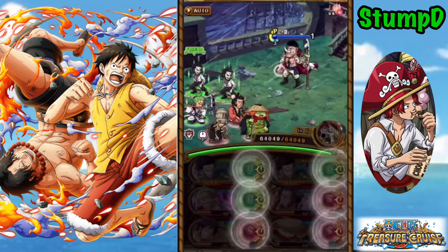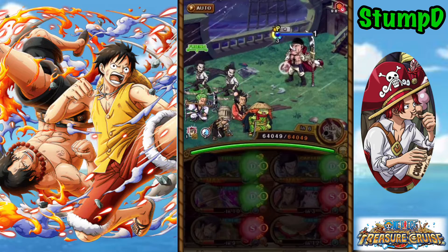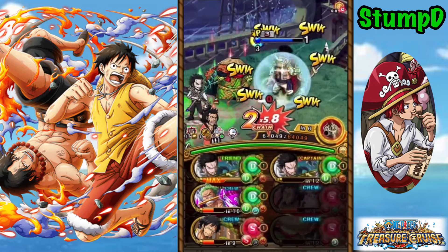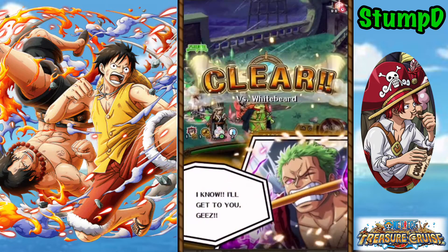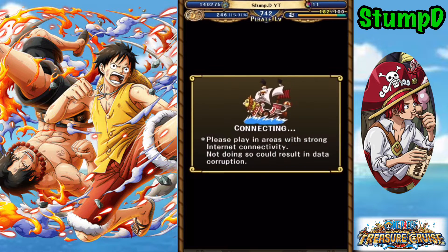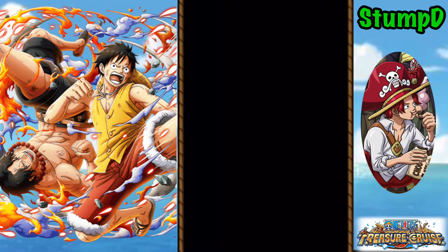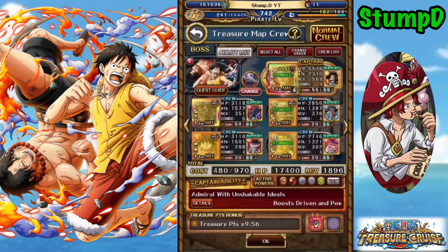On the final stage against Whitebeard he has a perfect barrier, gives us a full board of water-block orbs and paralysis. Using the Kawamatsu special gets around all those nasty effects. Then we get an orb boost with the Mihawk special. With the Oro Jackson it makes life very easy hitting perfects. I'll probably look at taking off Kinemon since we don't really need the cooldowns — maybe add another wave clearer. A friend supertype Zoro is another option for more damage.